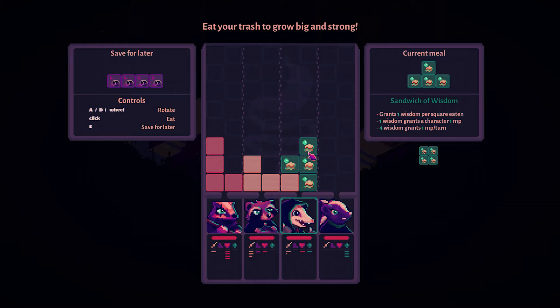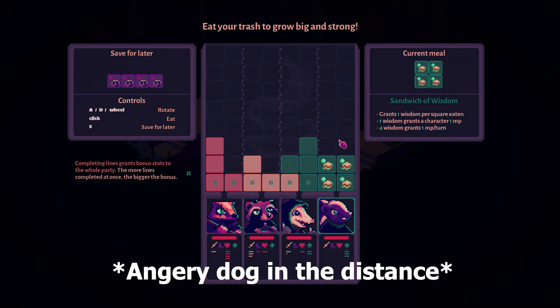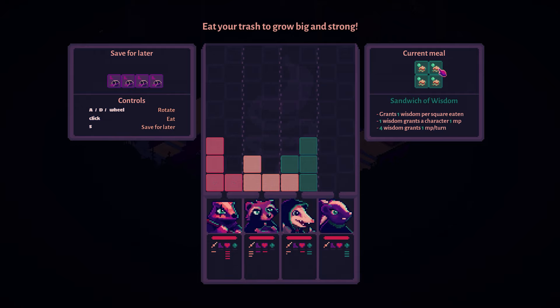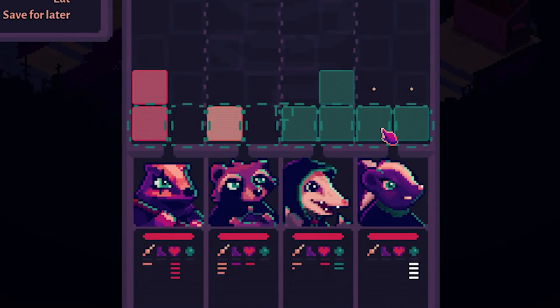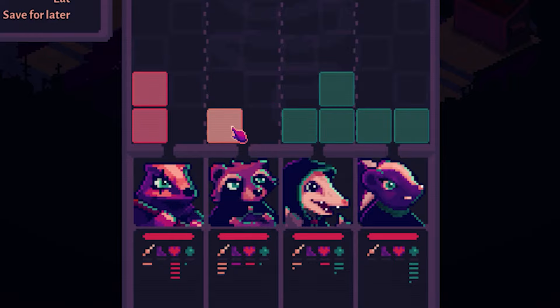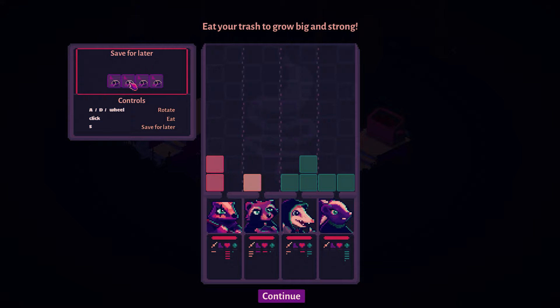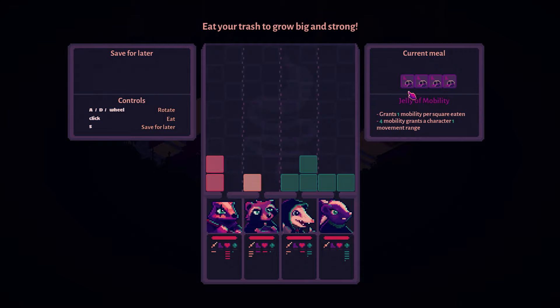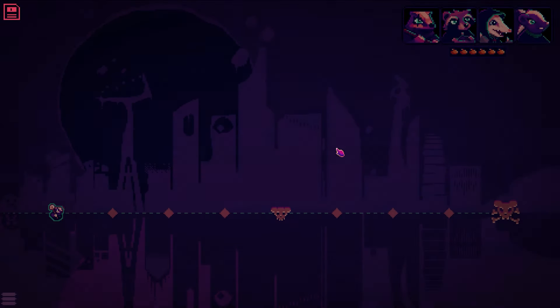I'm going to give all the MP to the possum because she'll need it. Then I'm going to use my sandwich of wisdom to finish off and give it all to her. When you finish a row, you can see all those little green squares — whatever thing you finish with gives each person two points of that stat, so you can plan around that. The purple one gives mobility, so you can give characters a little more speed and movement if you want to. I'll save that for now.